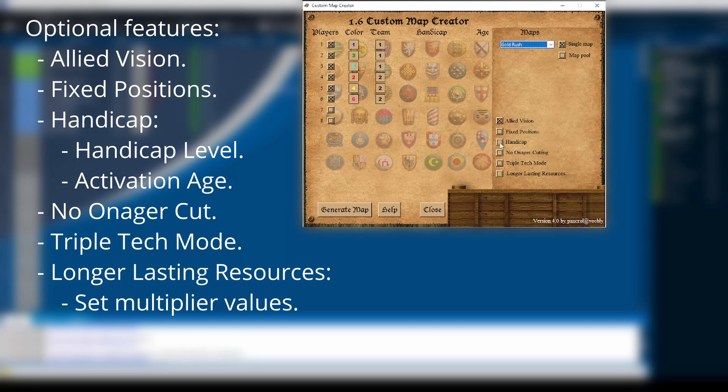The Handicap feature gives some of the players extra bonuses to compensate for lack of skill. These bonuses include starting resources, villager efficiency and building health. When you activate this feature, you can individually select the handicap value for each player. A value of 100% has no effect and the maximum value is 200%. Also, you can set at which age the handicap bonuses are activated. This feature is unique to the community patch and not present in Definitive Edition.